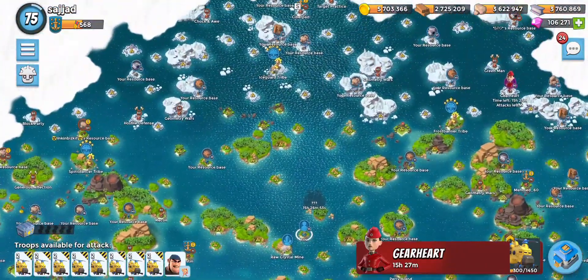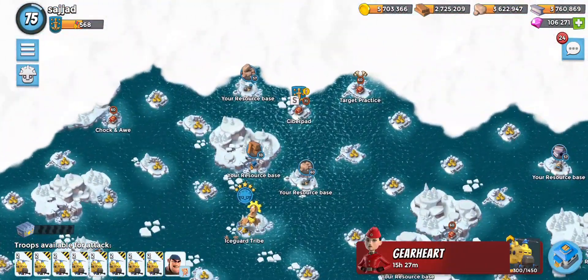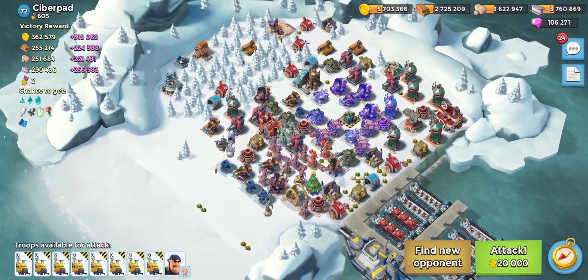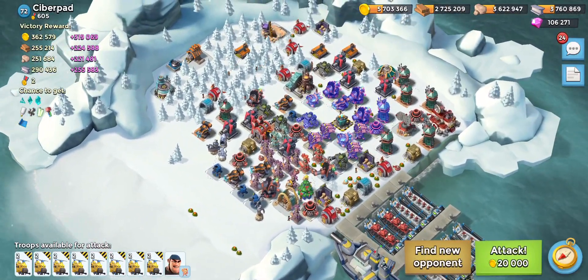Let's go ahead and find some players to attack. Over here I've put some players aside — some player bases that I want to attack that have a lot of resources, which I'm saving for right now.